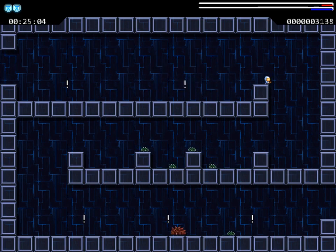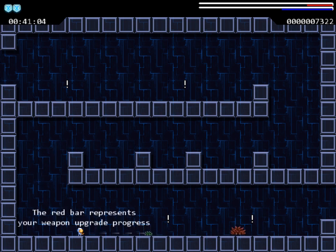We do this to fill up the two bars in the upper right-hand corner of the screen. When the red bar reaches its maximum, our weapon power upgrades. When the blue bar reaches its maximum, we get another life. We can see our lives in the upper left-hand corner, represented by those shields. There's a timer, so I guess this is the kind of game that would encourage speedruns, because it is pretty short.